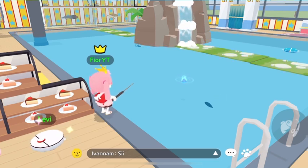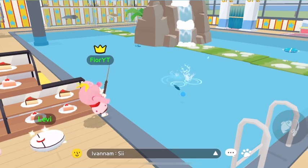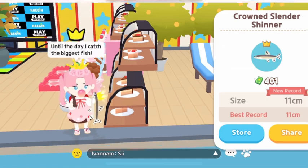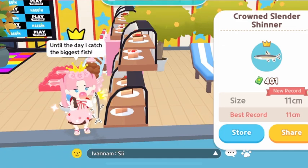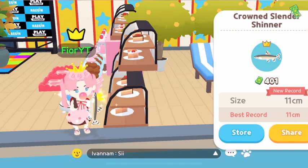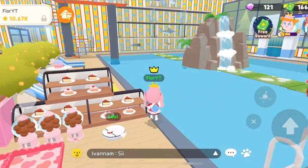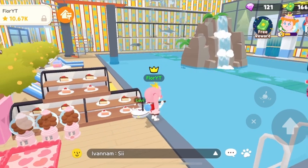Let's try to catch my first fish with this rod — I'm so nervous! I really don't like the white tension indicator because it makes me want to pull too fast — I need to be calm. It scored 400 for my first fish with this rod. Okay, that's not bad! That's all guys, bye, see you later!